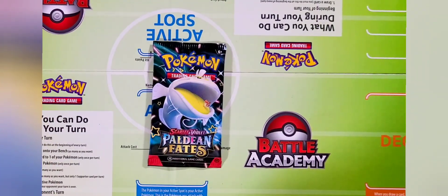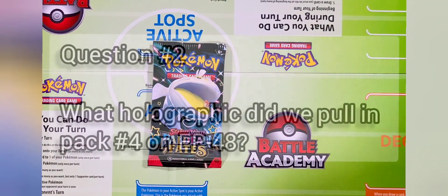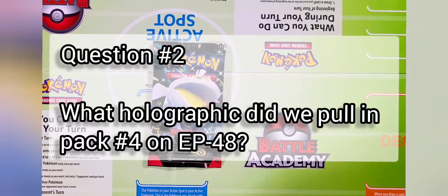If you're new to our channel, we do a scavenger hunt giveaway roughly every 10 episodes and we give out all the questions in our episodes. Our opening theme song lets you know when a giveaway question is going to be given. That sound lets you know another question is being given. Here's question number two for our next giveaway: What holographic did we pull in pack number four on episode 48?